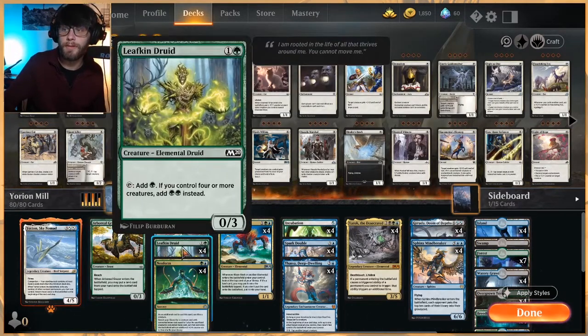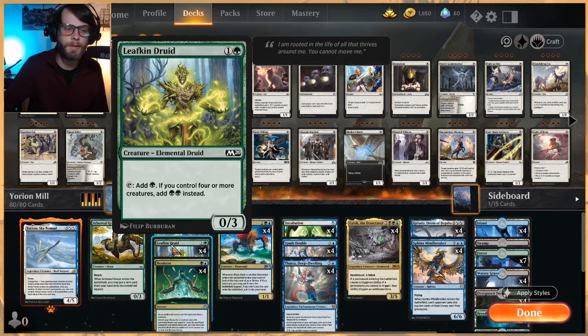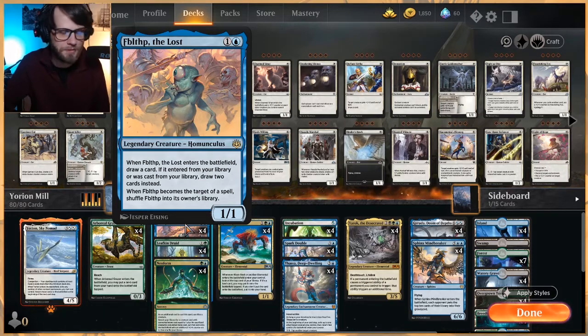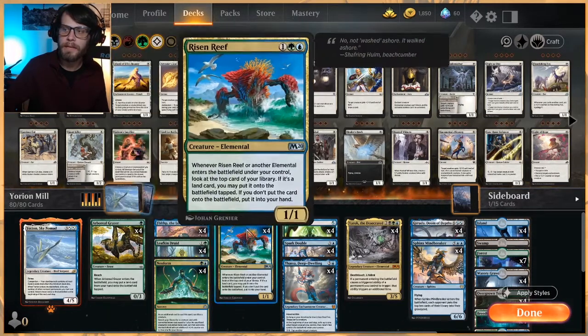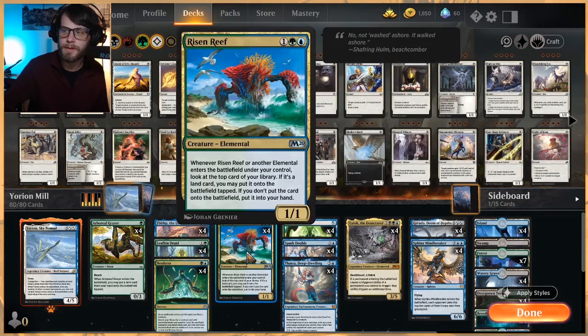In the early turns we've got the Grazer and the Leafkin Druid — both are mana ramp cards, but what's great is they have three toughness which makes them a little bit difficult to kill with things like Shock. A mono-red deck is going to have to double up with maybe a Fervent Champion and a Shock to kill these, or just stave off on the attack side. We also have Fblthp the Lost, one of my favorite cards — it helps us draw some cards. We can sacrifice it with Neoform to try and get Risen Reef, which is another ramper. Yarok is an elemental and it's going to double up on triggers, so the idea is we're drawing cards and hitting lands like crazy off of Risen Reef.